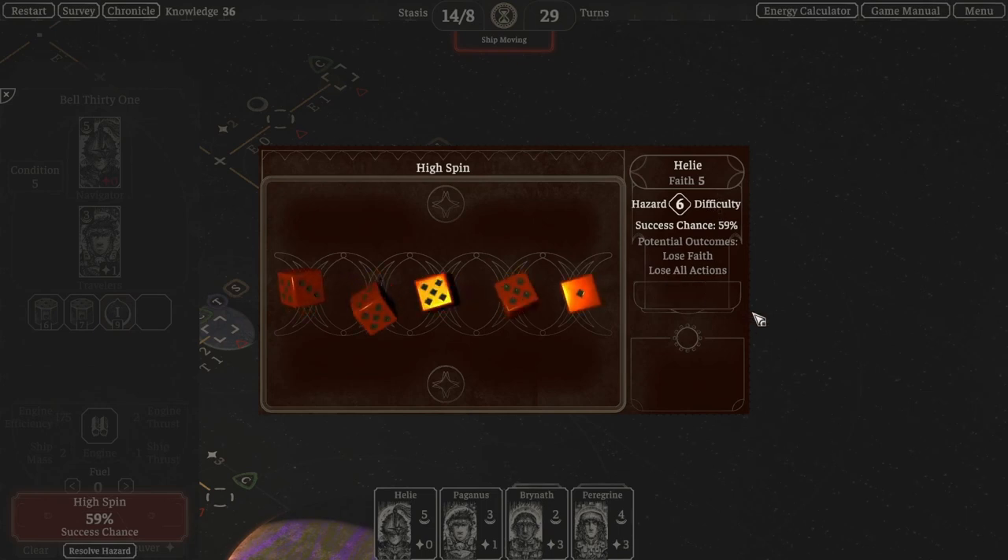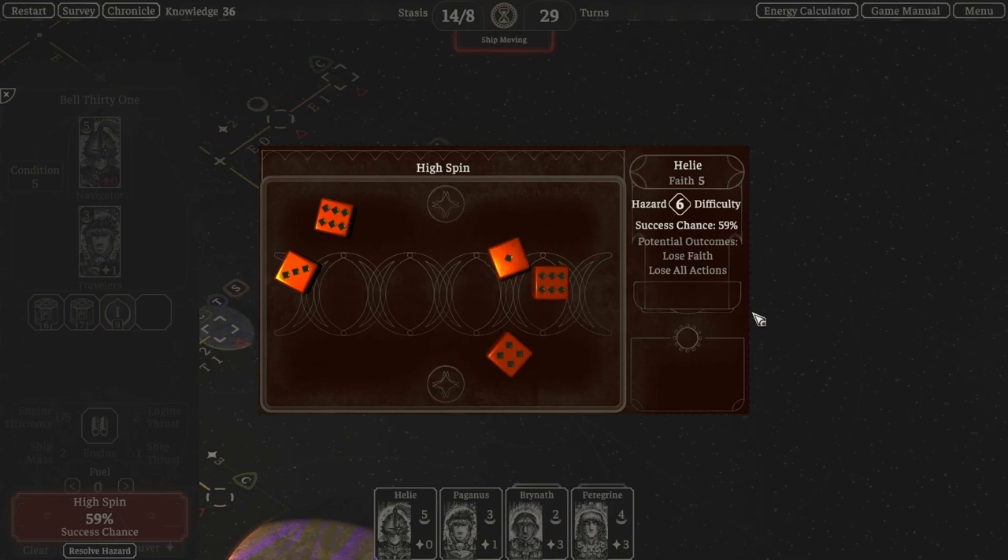We'll roll our dice, and in this case we were successful because we rolled a six. We'll close the hazard and resume our journey.